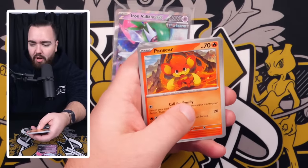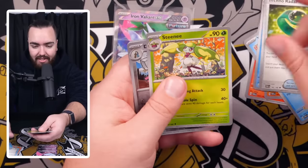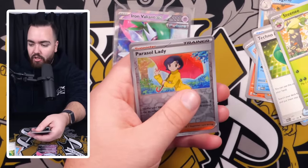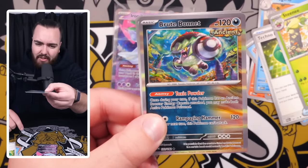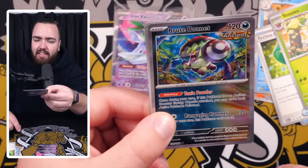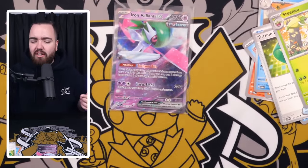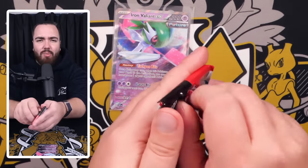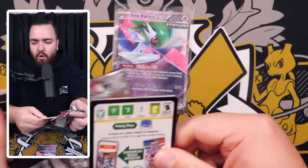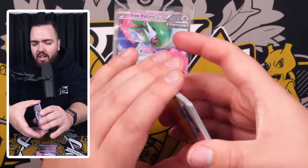Next up we've got Swablu, Pansear, Gligar, Wiglett, Wugtrio back-to-back, Techno Radar, Steenee, Doublade, Parasol Lady — a very nice card — and a Brute Bonnet. This Ancient-style card is actually cool. These kinds of cards will be really interesting when you're opening Paradox Rift in the year 2030. If you want to create a binder master set, putting a few of those in there would be a good idea.